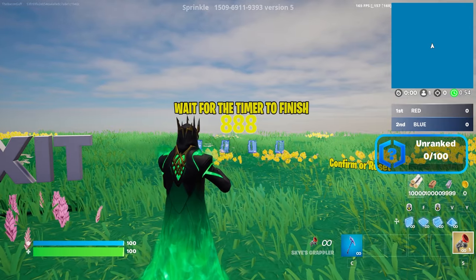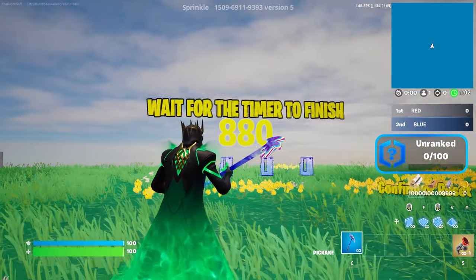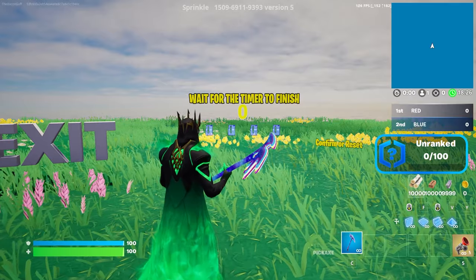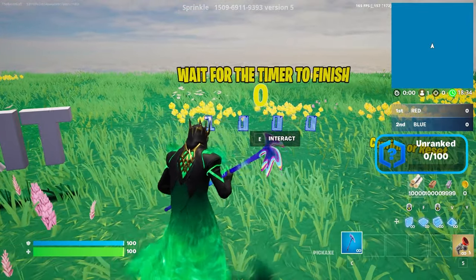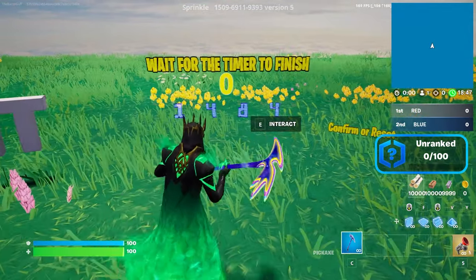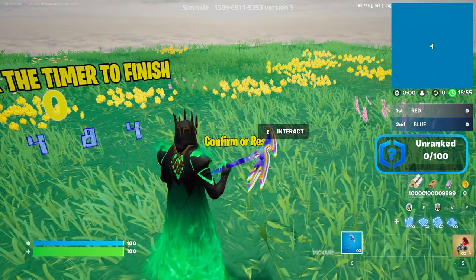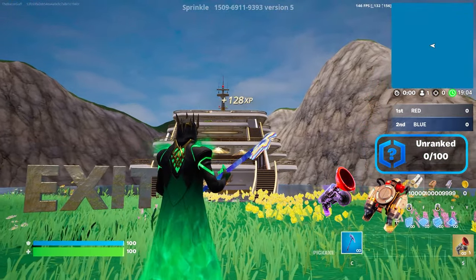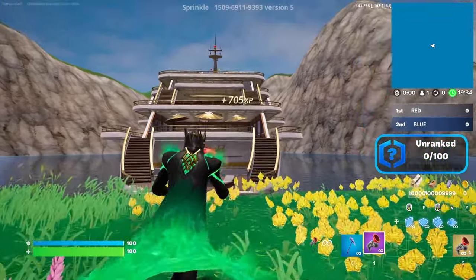We're already getting XP but we have to wait for the quick timer to finish. Once the timer is done, put in the secret code to activate the XP button: 1-4-8-4. Once you enter 1484, activate the XP button and confirm it. We should then be teleported to the actual XP glitch map. Make sure to grab the grappler here too.